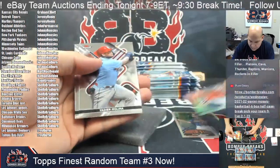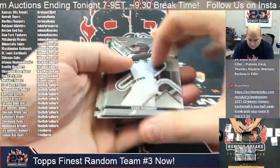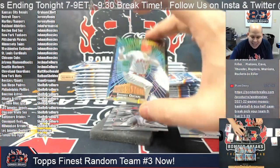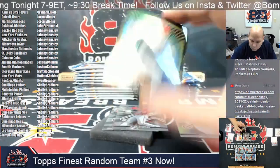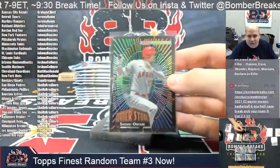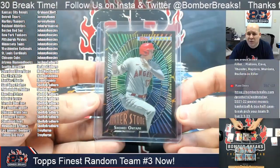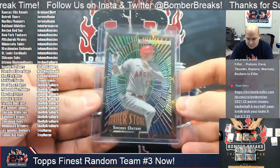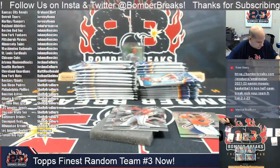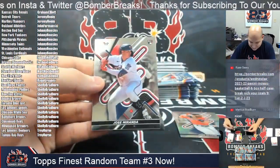Refractor of Jose Altuve for the Astros and Stott rookie for the Phillies. Behind Cedric Mullins, how about a black and gold cornerstone of Shohei Ohtani — nice one there, Marcus, on the board for Ohtani. I really have no idea what that is value-wise, but that's very cool to start that way.